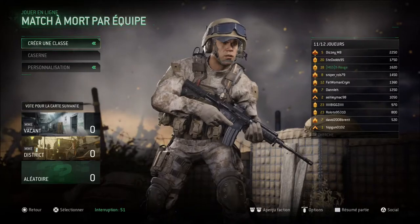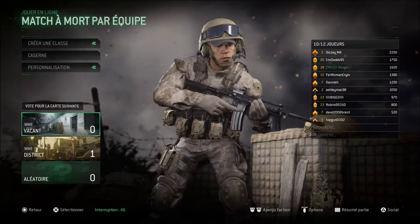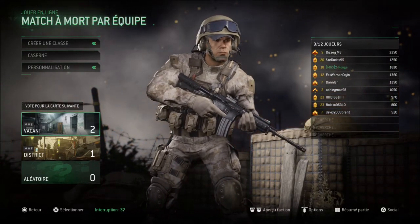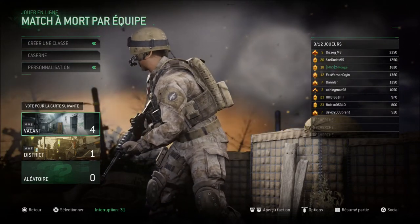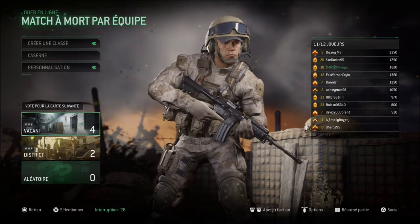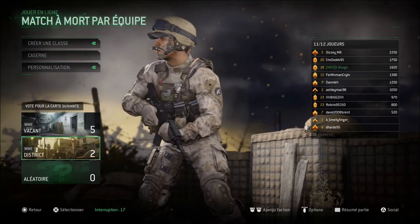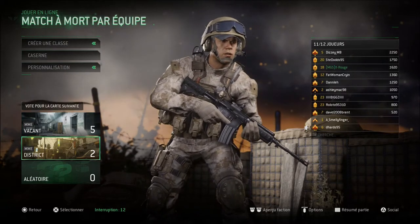On va choisir Vacant. Vacant, à la base, c'était la map — pour ceux qui se rappellent, on avait eu le nom de la map en français avant, elle s'appelait Libre. Maintenant, tout CoD 4 Remastered vous donne le nom des cartes en anglais. La carte marée s'appelle Bog, Crossfire c'est Feux Croisés. Le jeu a été traduit pour beaucoup de choses, mais pas le nom des maps.